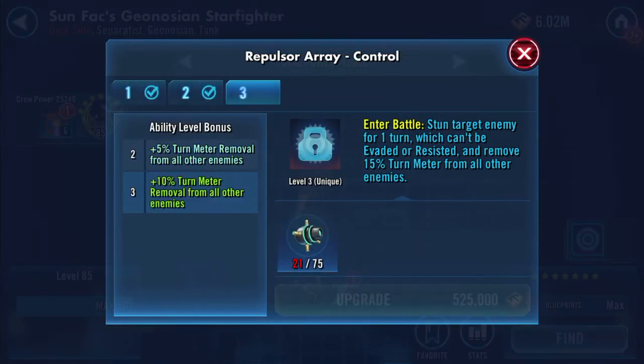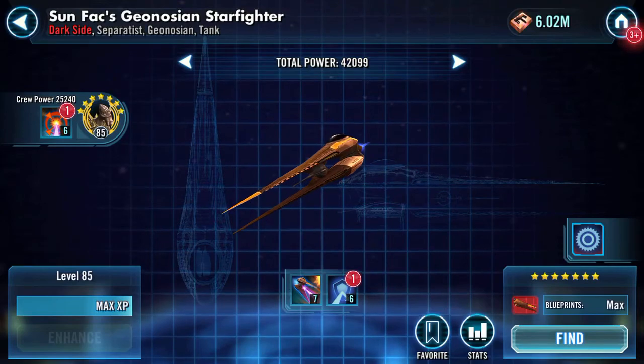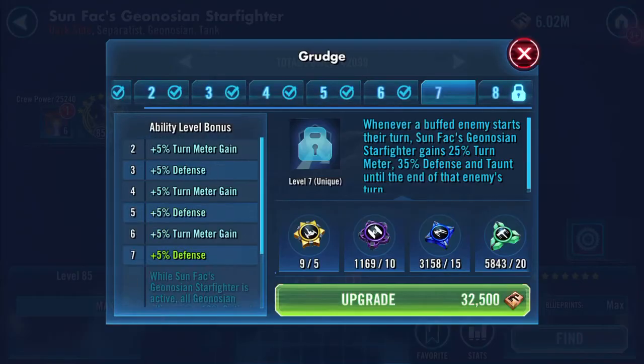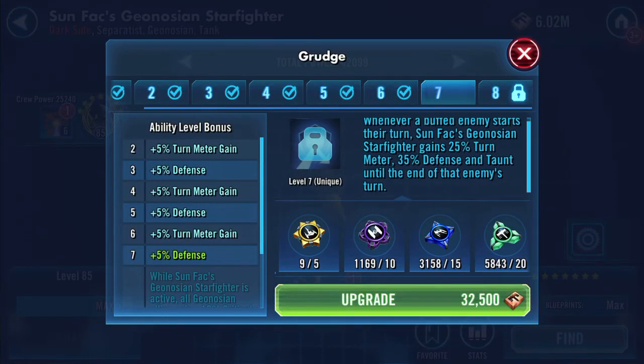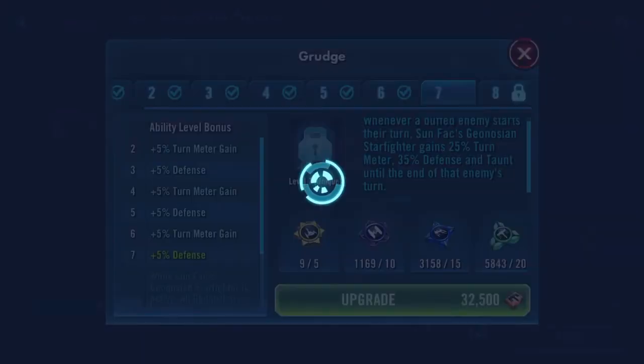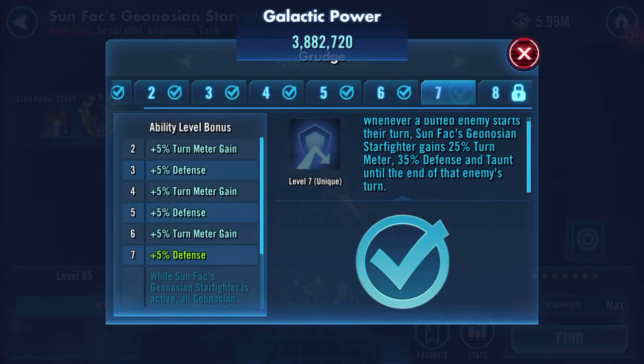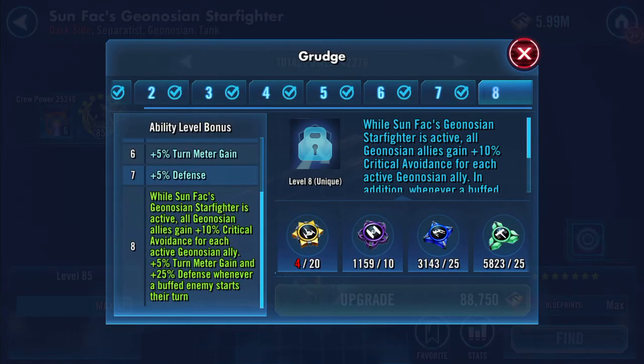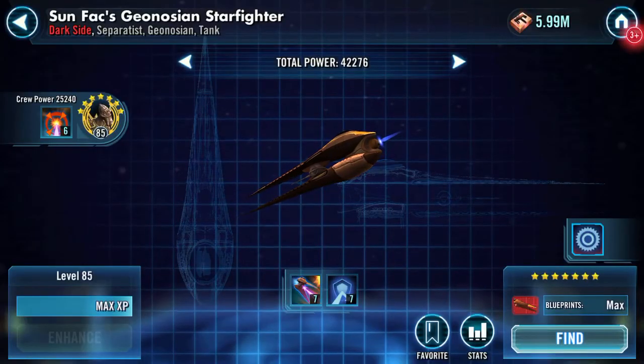I'll also do that one. In which case, do I do the damage one — or what's this: Grudge? Whenever a buffed enemy starts their turn, the Geonosian Starfighter gains 25 turn meter, 35 defense, and taunt until another boost. Let's see how we get on with that.